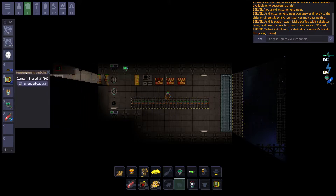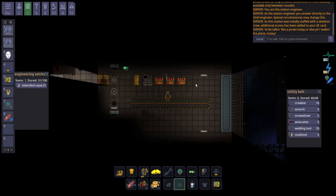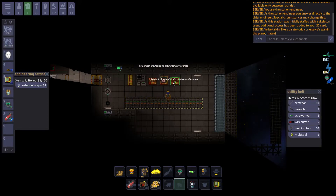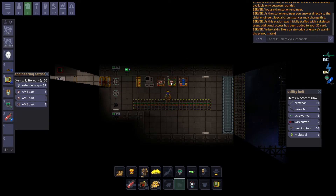The next step is to find the AME room. On this particular station, which is PAX station, it can be found here. The AME is the lifeblood of power currently — all power begins with the AME, and it is your primary source of power for the entire station.